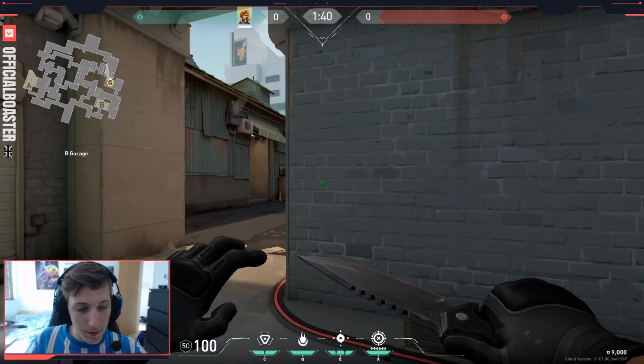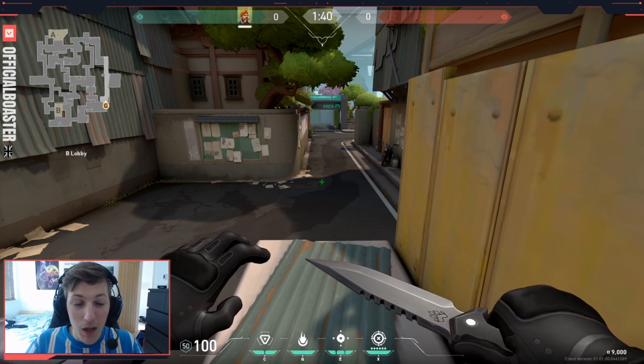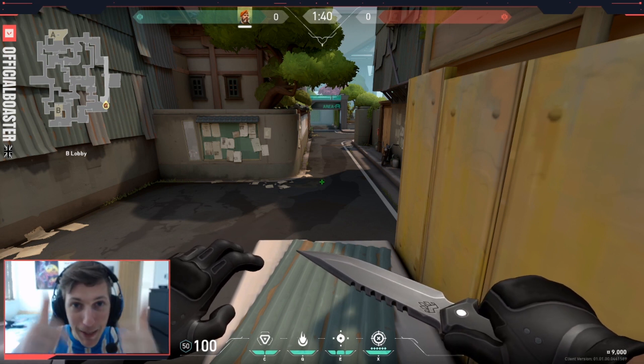I think that's it for Brimstone molotovs on Split. Let me know if you want to see more of this on a different agent or another map and I'll go find you some stuff. The best way to know if it works is to go test it, try it out, and modify it — and that's the fun of it as well. Thank you guys for watching, don't forget to like and subscribe. Peace.